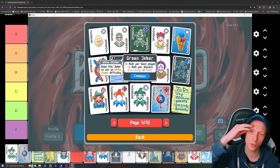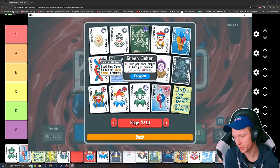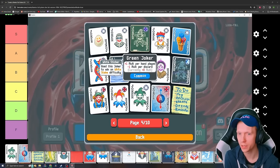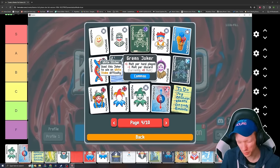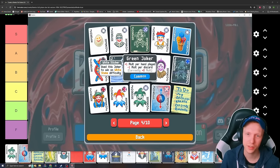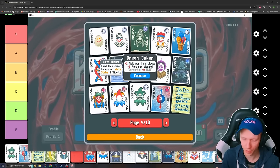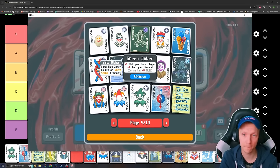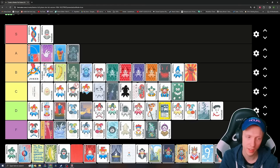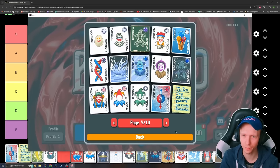Green Joker — plus one multiplier per hand played, minus one multiplier per discard. Another one that scales for each hand you play. It's even worse than Supernova a lot of times because you just lose it — you just don't want to be playing a ton of hands most of the time. Sometimes you do, but for the most part that's just not what's going on. I think this is a pretty solid F right before Ceremonial Dagger.